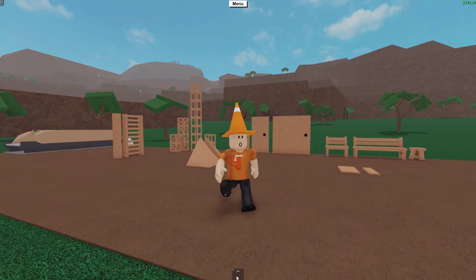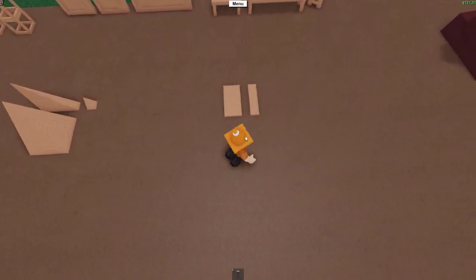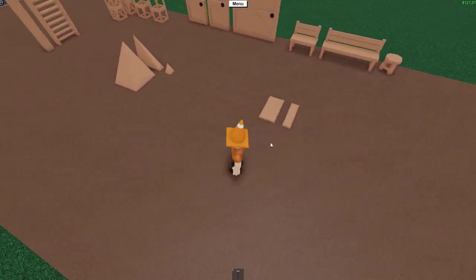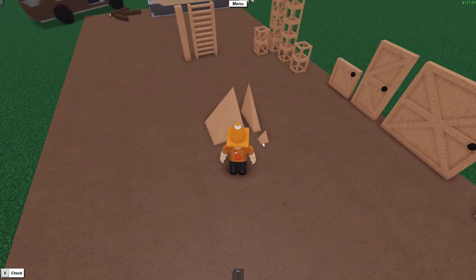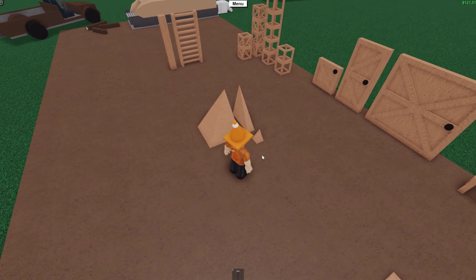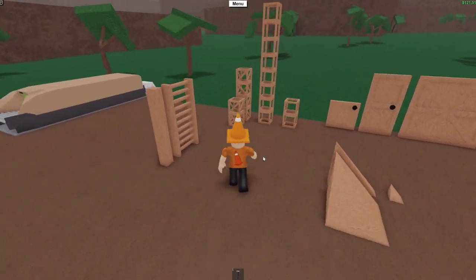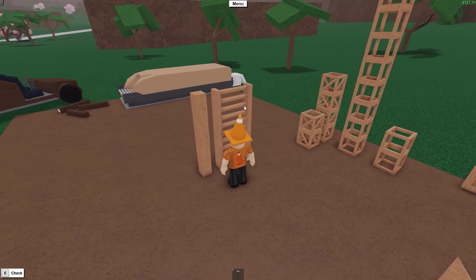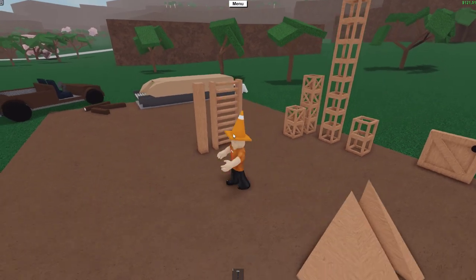Now let's get into the blueprints. First, we got these long, small, and tiny tiles — these are going to be so useful for building; we're never going to have to place little tiny tiles again. Over here we've got the corner wedges — there's really not much to talk about, they're just corner wedges. Next up, we got the tall variants: the tall ladder and the tall post, which are going to be a huge lifesaver when doing big builds.